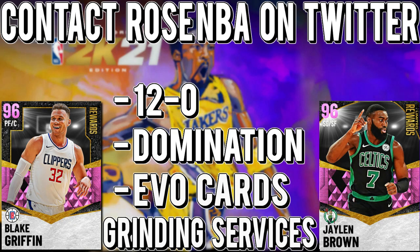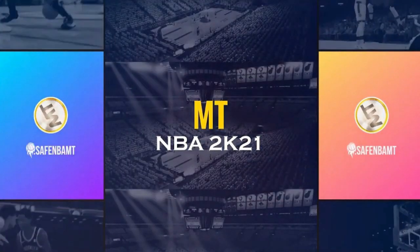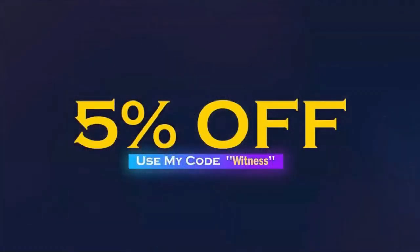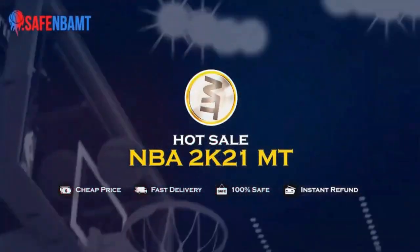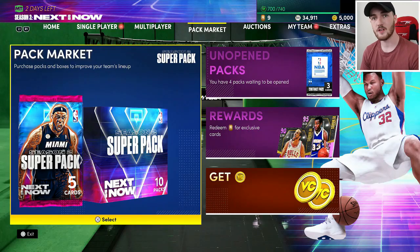If you need to go 12 and 0, complete domination, evo cards and other grinding services, go contact Rose NBA on Twitter — link in the description. If you want cheap and reliable NBA 2K21 MT, go contact safenbamt.com and use code Witness for a five percent discount.